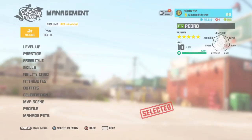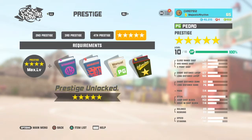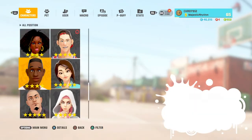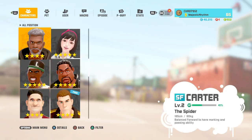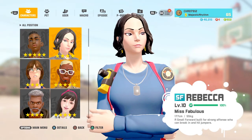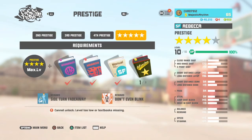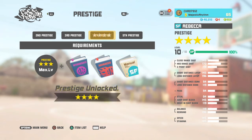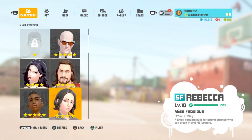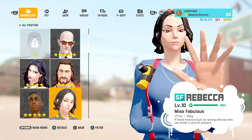The black books help you P5 your characters. For example, if I want to P5 Rebecca, I can see I need two more books to do it. That's how you P5 your characters — the black books give you different things you can do.